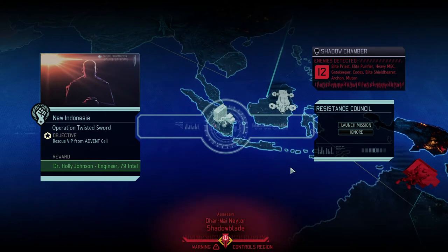Hello and welcome back to XCOM 2: War of the Chosen. My name is Saiken and today we're continuing the Advent of Lockdown, saving your disaster campaign. We're in episode number 10 and it is time for Operation Twisted Sword, where we're going to continue saving this very unsavable campaign. Today we're trying to get Dr. Holly Johnson, an engineer, and 79 intel out of Indonesia.